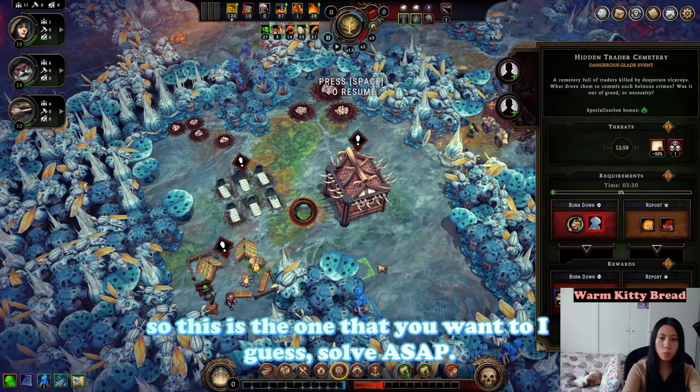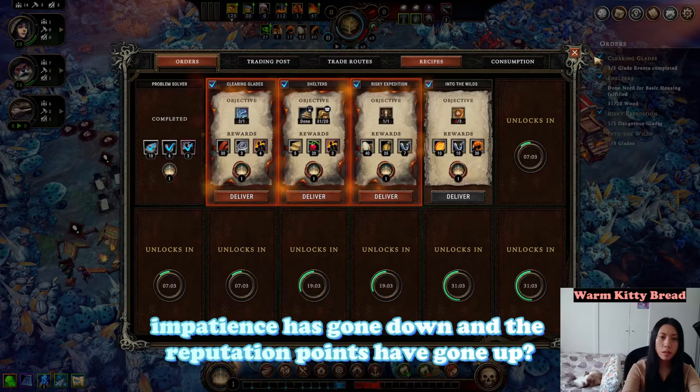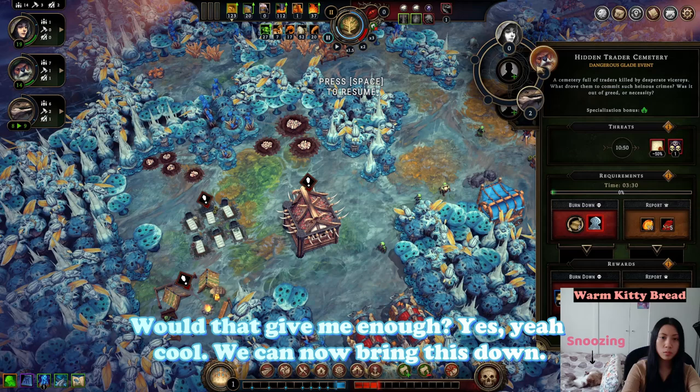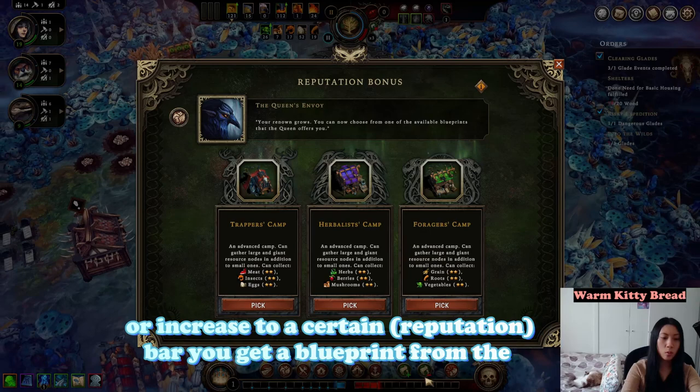That's fine — we don't have a trading post right now. This is the one you want to solve ASAP. I can actually do this one now because I need the planks. See how my impatience has gone down and the reputation points have gone up. That gives me enough — yes, cool. We have enough time.